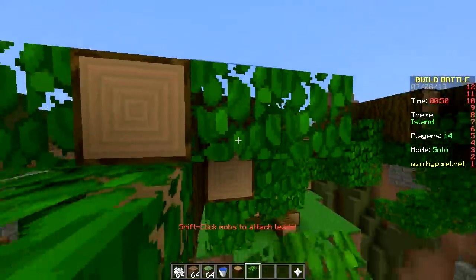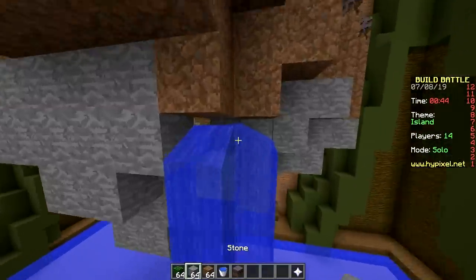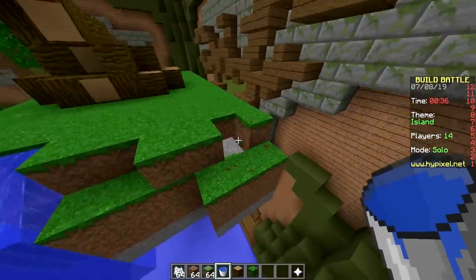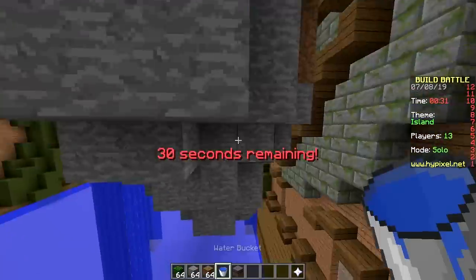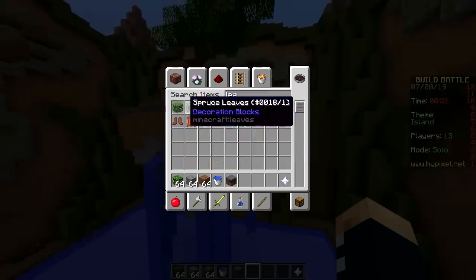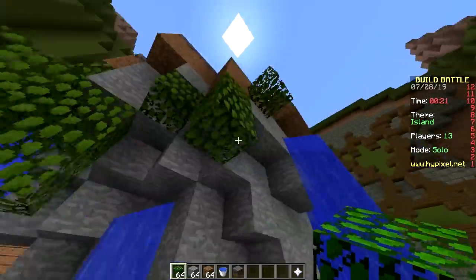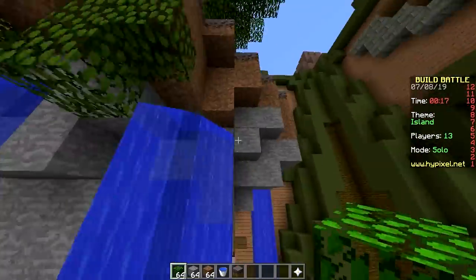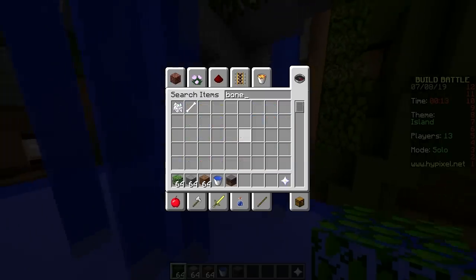Now it's time for water leaking out — boom, that's one. I need some water leaking out — there's three, and four, and five. Why is the water not leaking? There you go. I need some leaves. Now I'm making vines hanging down, but not actually using vine blocks because that's too much work. I'm just gonna spam some leaf blocks.